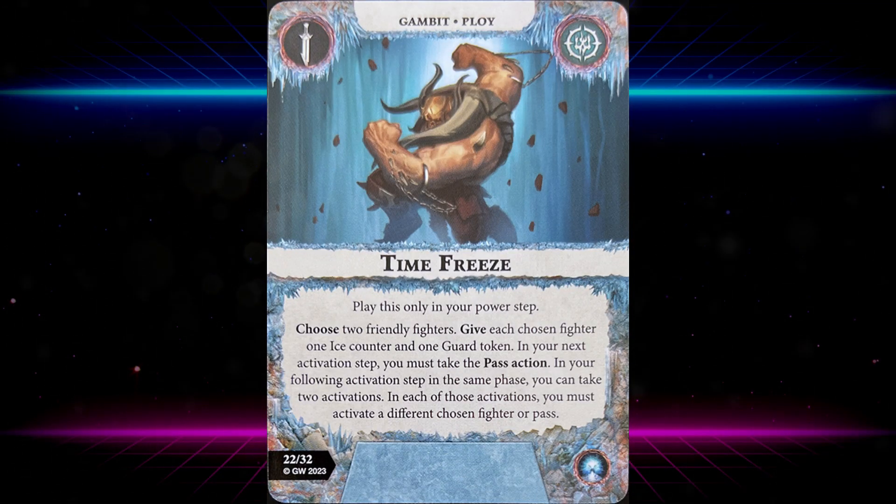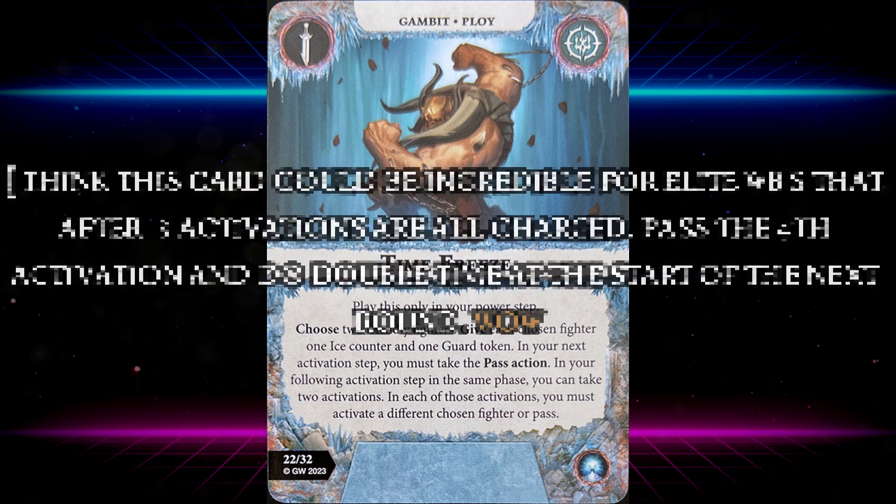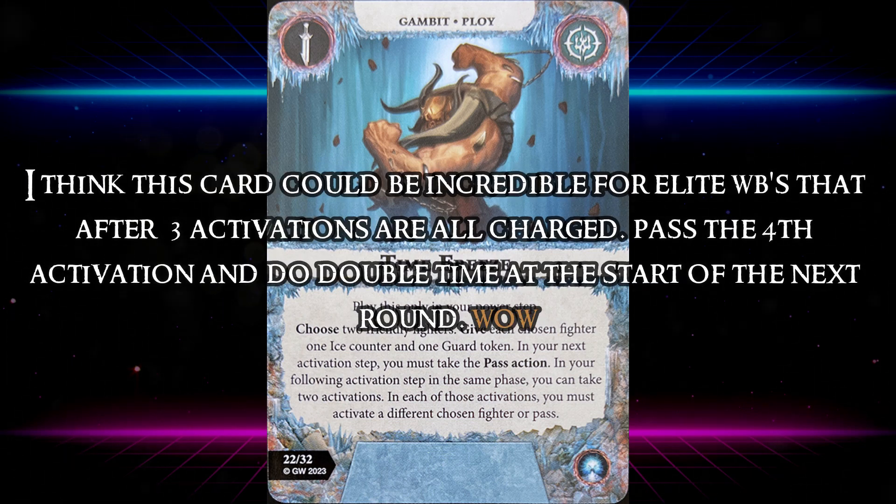Time Freeze: play this only in your power step. Choose two friendly fighters, give each one ice counter and one guard token. In your next activation step you must take the pass action, but in your following activation step in the same phase you can take two activations, each activating a different chosen fighter or passing. Make sure you have at least three fighters when you play this, because if one dies you lose an activation. It seems strong but the opponent gets time to counter.